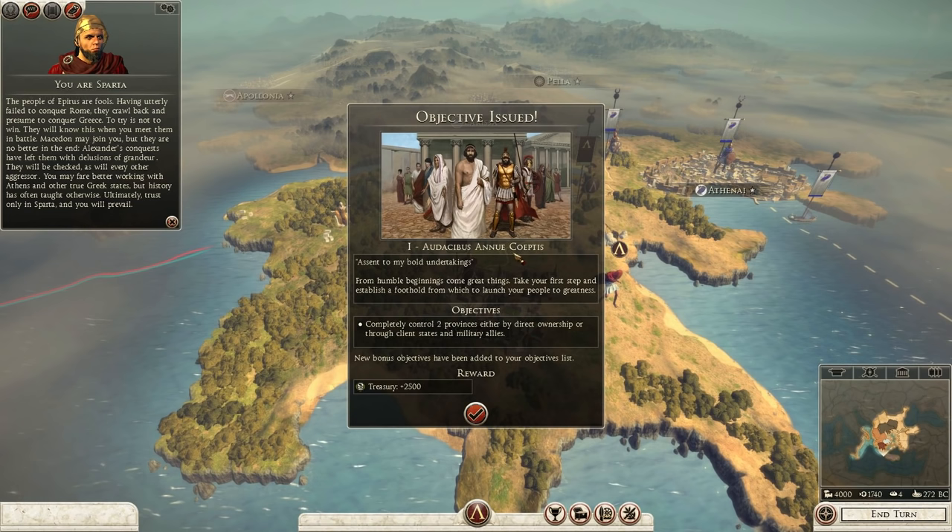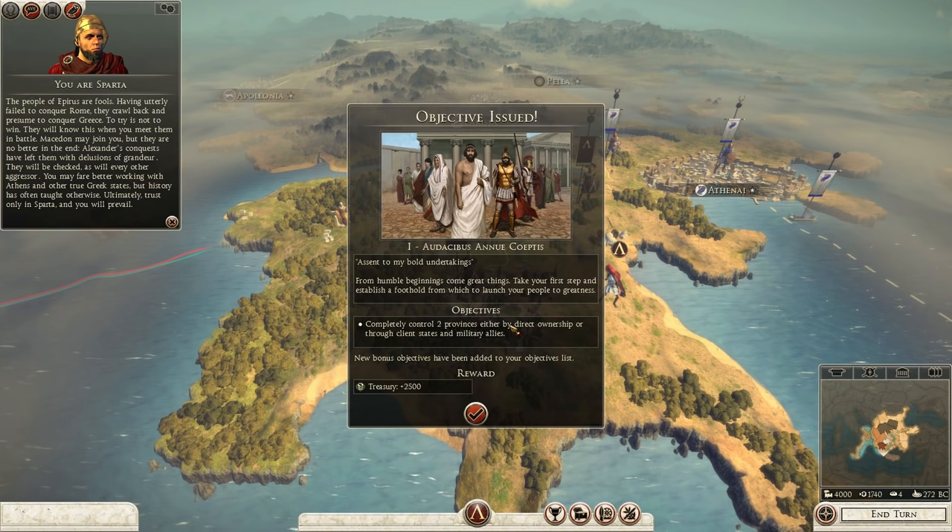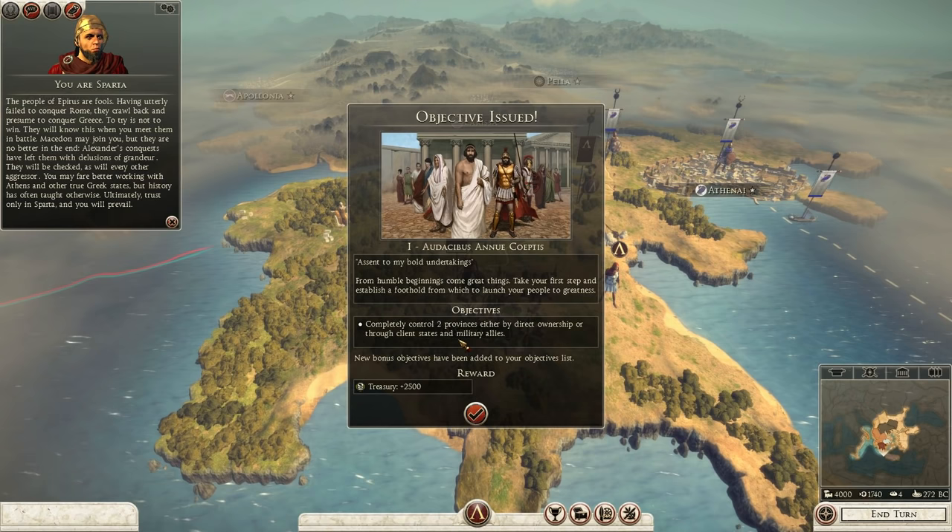We've got our first objective: from humble beginnings come great things. Take your first step and establish a foothold from which to launch your people to greatness. The objective is to completely control two provinces either by direct ownership or through client states and military alliances - pretty standard.